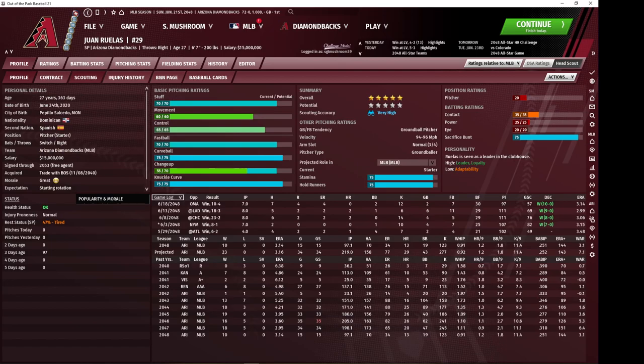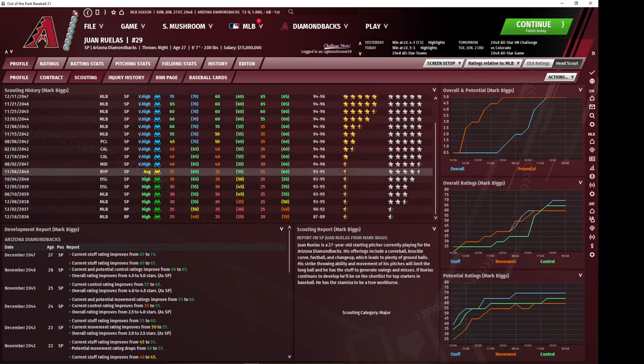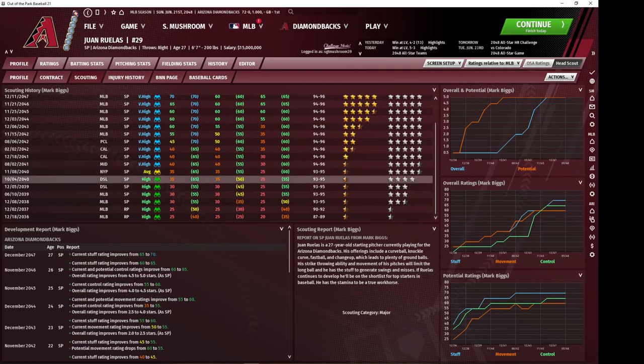For example, let's pull up the scouting on Luis Ruelas. I acquired him in 2040, so we're looking for his 2040 scouting report. At this point he was rising — he would have been about a four-star pitcher when I got him, and then he improved to this after I traded for him.